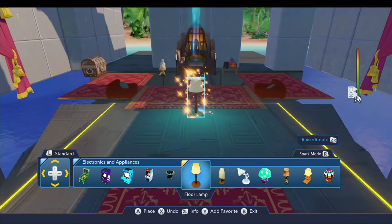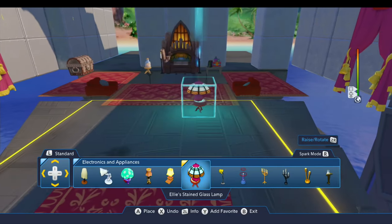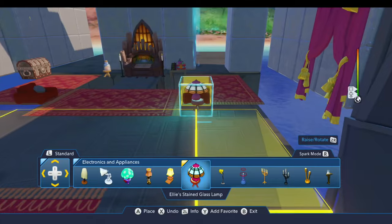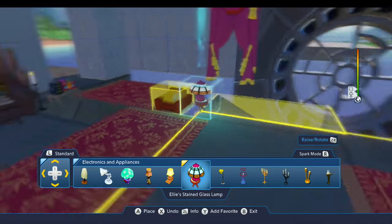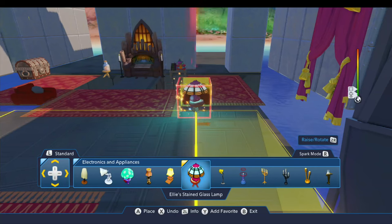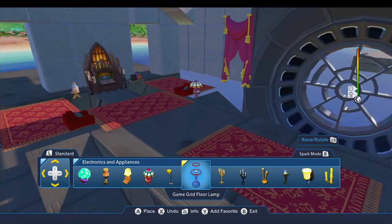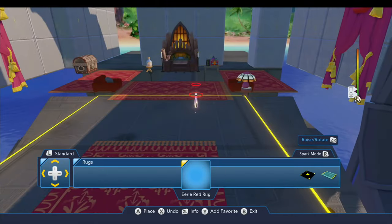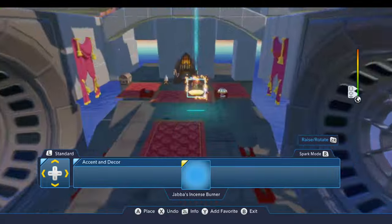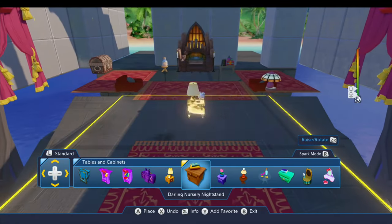For electronics and appliances, the only thing that might work would be Ellie's stained glass lamp — that could maybe sit here next to the chair. Nothing else in here really works, just wall sconces and stuff. We did rugs, we did windows, we did accent and decor. Now tables and cabinets.